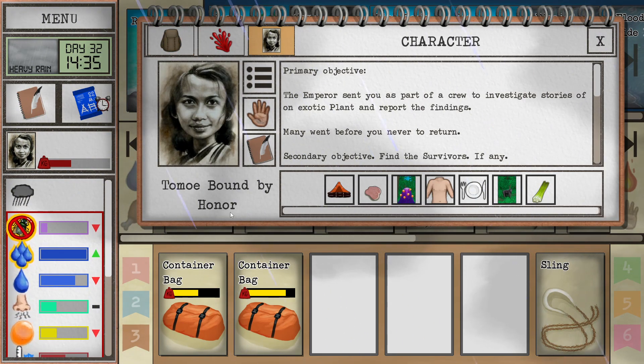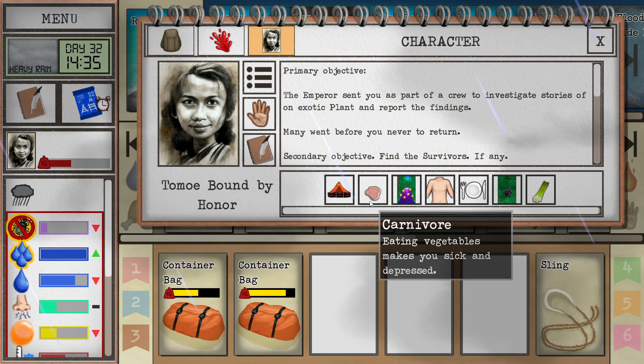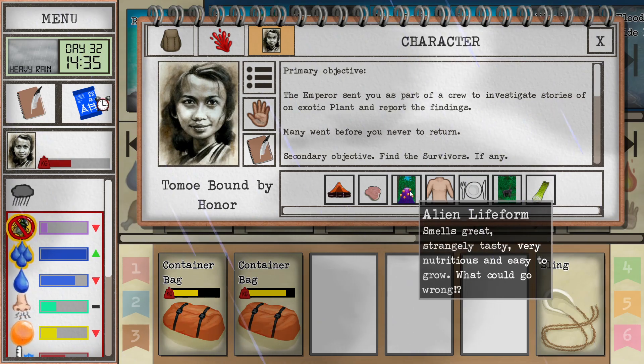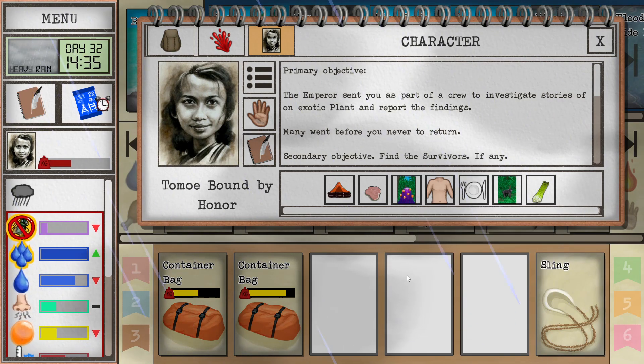I'm playing Tomo Bound by Honor. If you want to watch it from the start, there's going to be a playlist in the description below. I'm a carnivore and I can only eat what I honorably kill - that's the self-imposed challenge I put on myself. Also, we are fighting off the alien lifeforms, at least trying to. They behave a little bit weirdly.